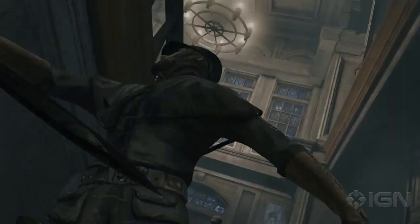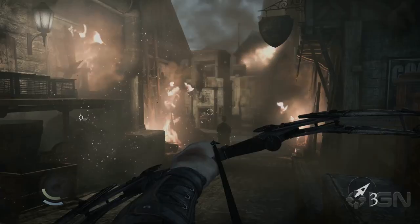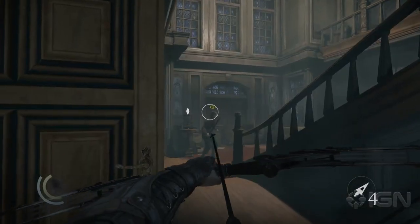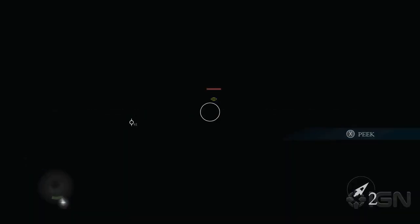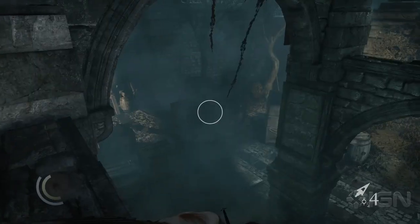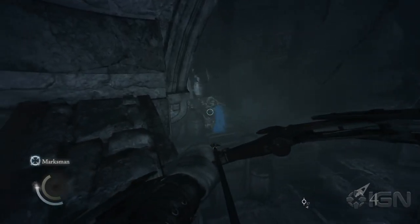We recommend that it's used selectively. Your marksman upgrade will help you zoom in further and give you an indication as to when you have the perfect headshot lined up. That's all before you even activate your focus ability. With it activated, you'll slow down time, giving you a few extra seconds to set up the perfect shot. Again, use it sparingly or you'll burn through your focus meter in only a few shots.